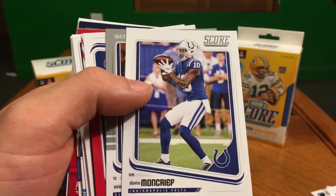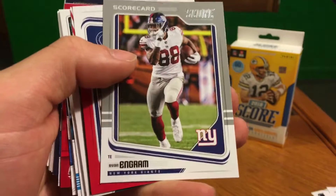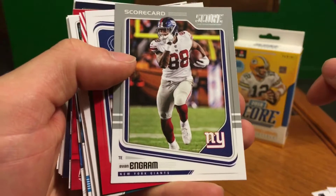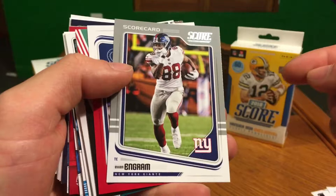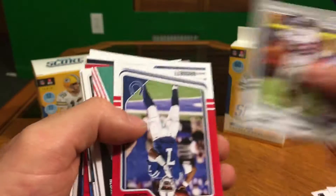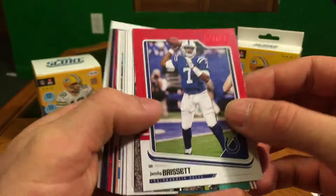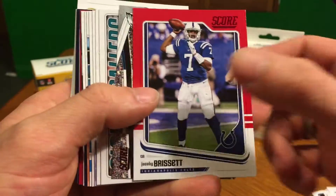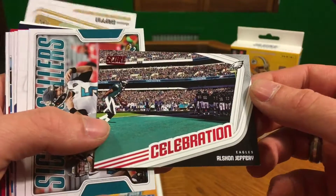Dante Moncrief. We've got a scorecard — Evan Ingram. Alright, and we got a red Jacoby Brissett, cool. Oh, we got a red Celebration Alshon Jeffrey for the Eagles!